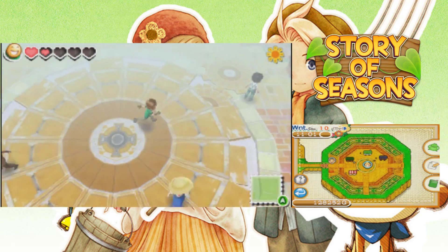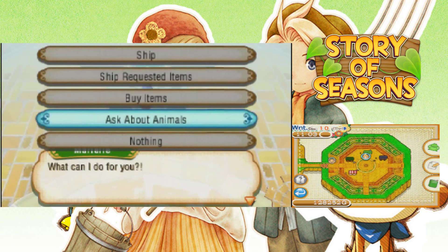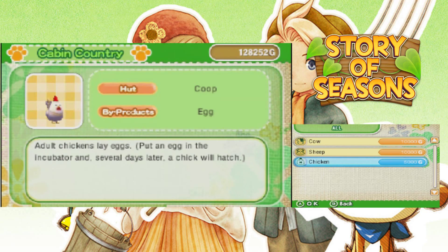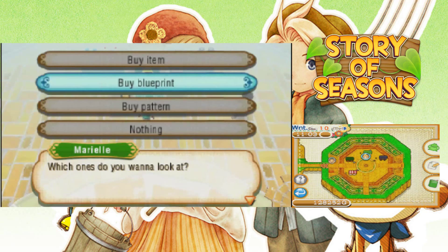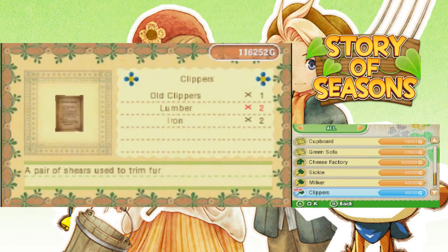Alright, we're here at the trade venue. Let's see what our friends at Cabin Country have for us today. We're gonna ask about animals — buy animals. So all you sell are cows, sheep, and chickens. We don't need any more chickens because they become free after the first one. In Harvest Moon Magical Melody, to get free profit, befriend Ellen — she gives you a free egg and you put it in your chicken coop for infinite profit. Do you have any blueprints? A cheese factory, a silver hoe that'll come in handy, a sickle, a milker, clippers, golden brush. That's a lot of money, though.